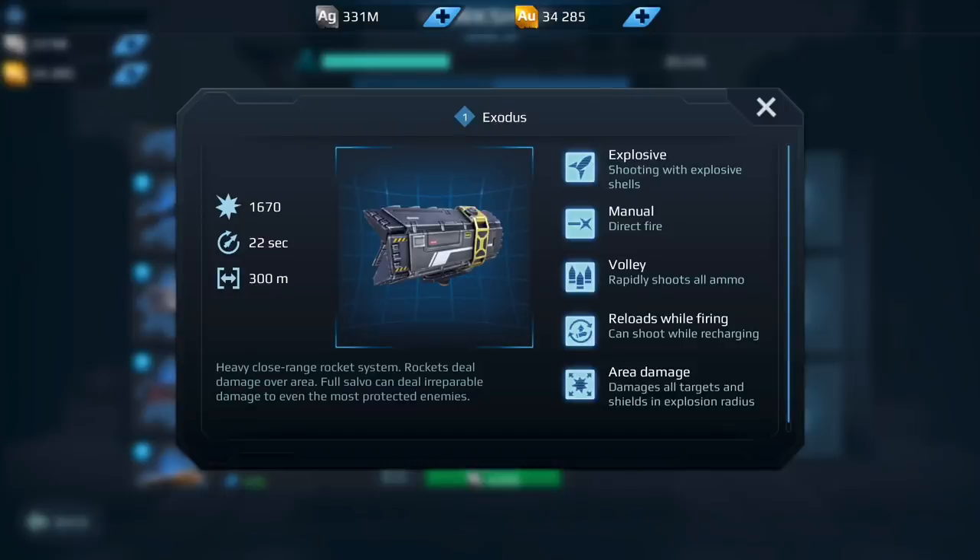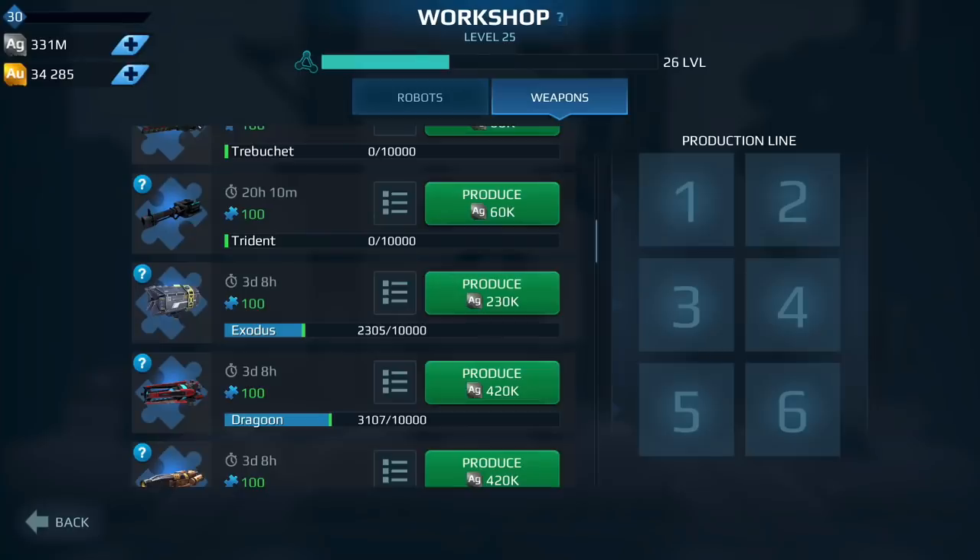Moving on down, we have the Exodus. I've tested this out on the Inquisitor, the Strider, and the Lancelot — it was pretty effective, and this was prior to the latest update. The fact that they actually gave this weapon even more damage potential now — it does more damage. It is a weapon that I would say is worth investing in. A lot also depends on what you decide to run it with, but I would say yes, I would definitely invest in this.